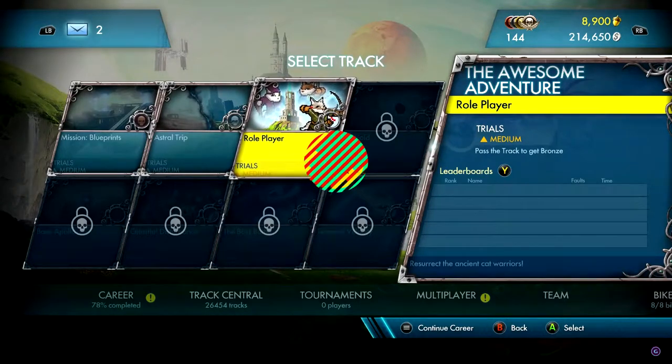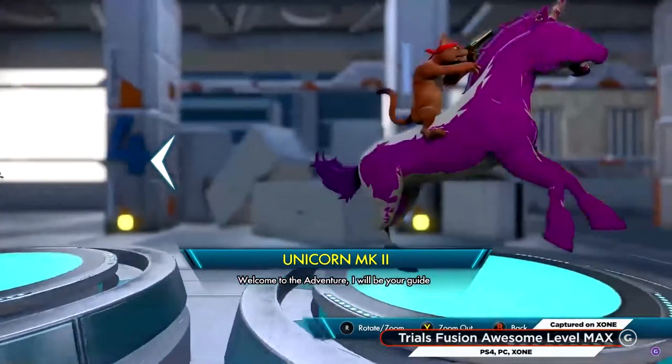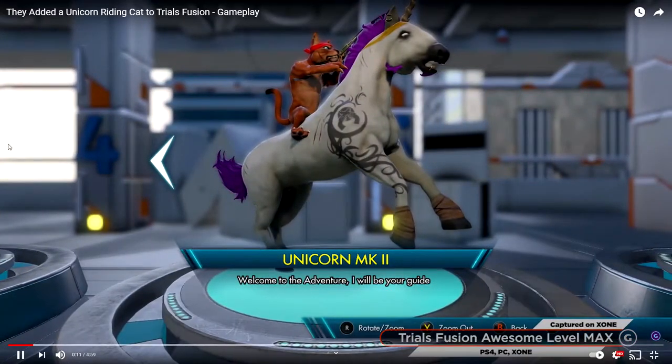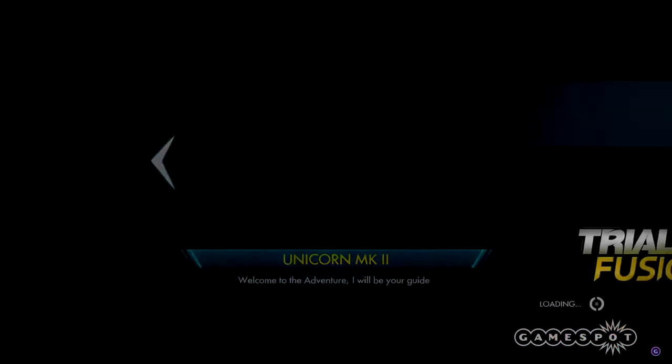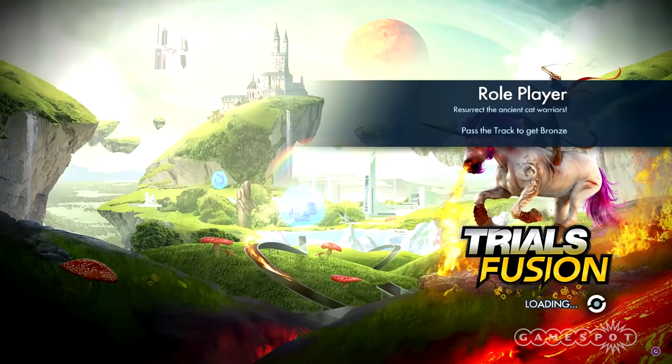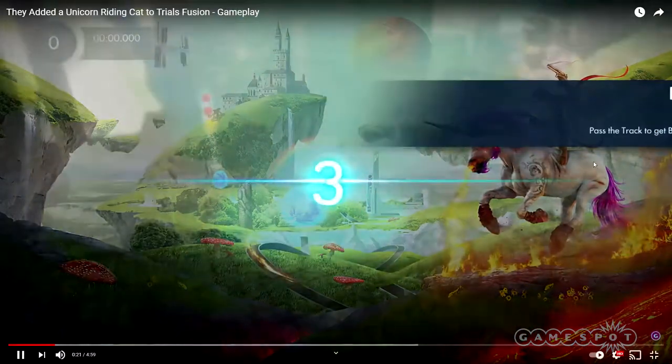Alright, I have a problem with this cart. So this unicorn cart — literally the best cart in the game. You have a cat on there, you got a cat riding a unicorn. It's literally the best thing ever. And it's like literally the coolest thing. When I saw it, I'm like, it better be DLC, and it is, and it's freaking cool.